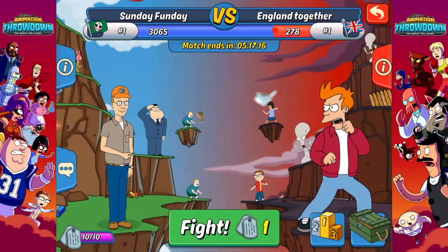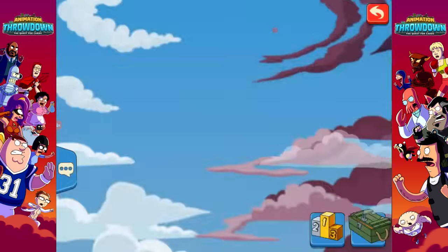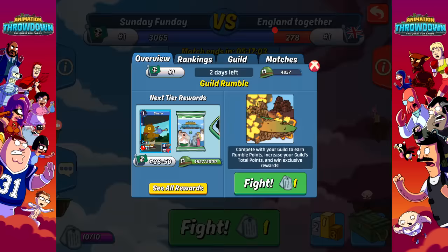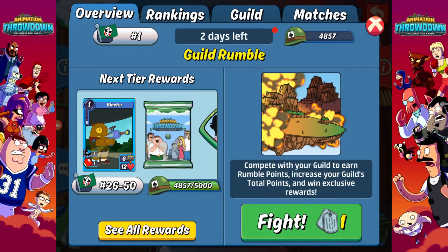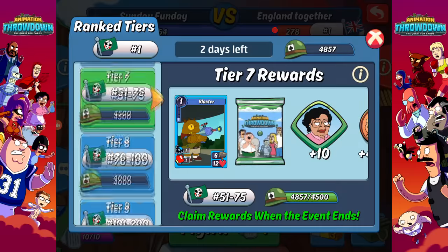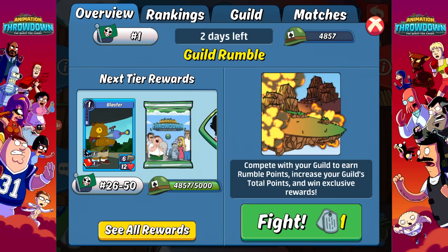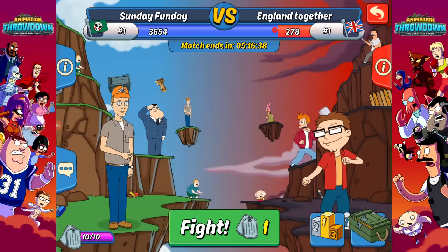Hey guys, Gravender here. Welcome back to another episode of Animation Throwdown. We are in the next leg of the rumble event. We are in the 26 to 50 rank and a little ways away from getting into the next one. We need 5,000 to get into the 26 to 50 range, but it's saying we're already there — maybe it's calculating points we've already put up for this one.